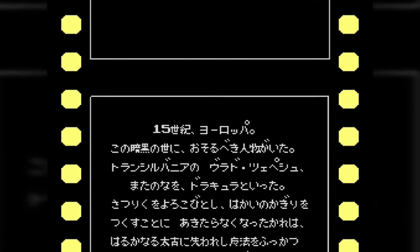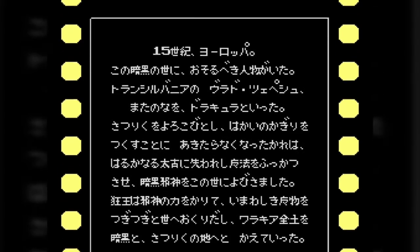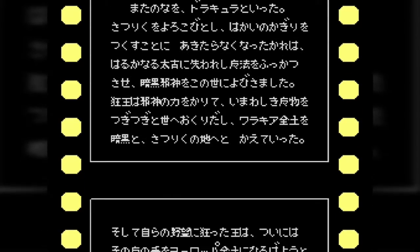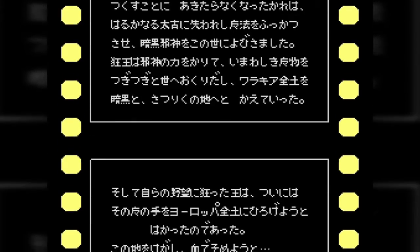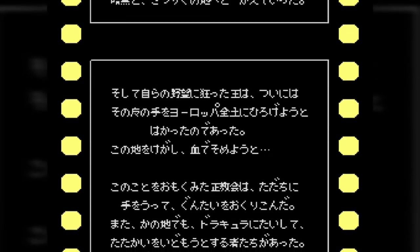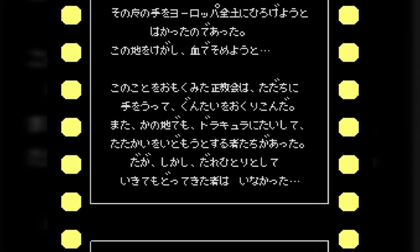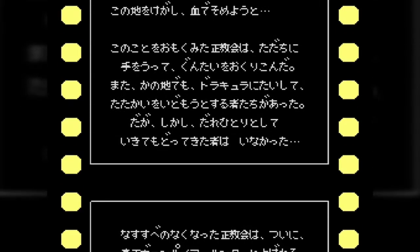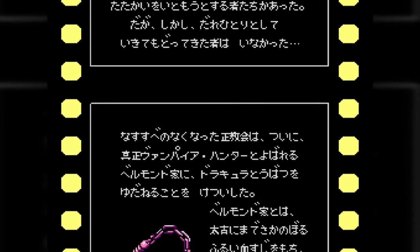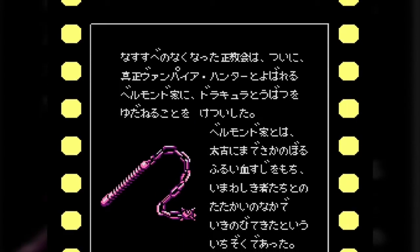I've actually got the English version — at least the NES version — in front of me. 'During 15th century Europe there lived a person named Dracula. He practiced sorcery in order to create a bad world filled with evil' — and that's actually what's written. That's how horrible the writing was for the NES. 'He began taking over the continent of Europe, changing countries from good to bad. The good people of Europe tried to fight off Dracula but no one was able to survive.'